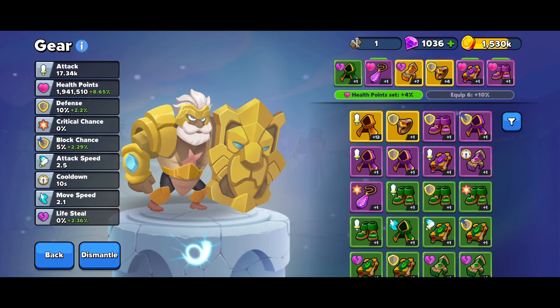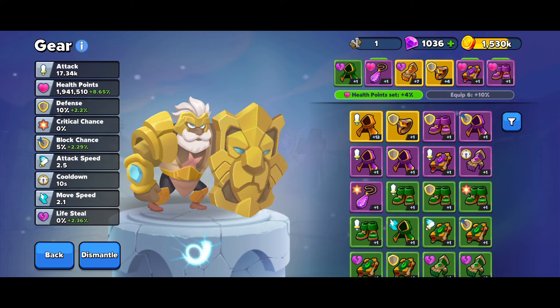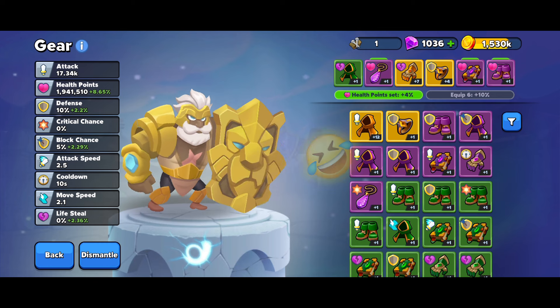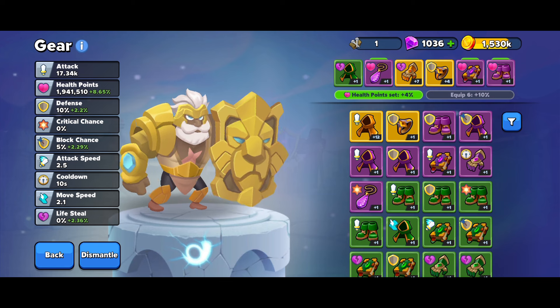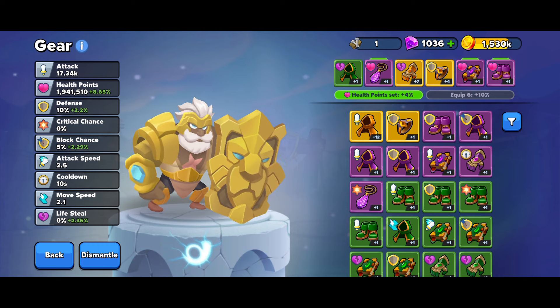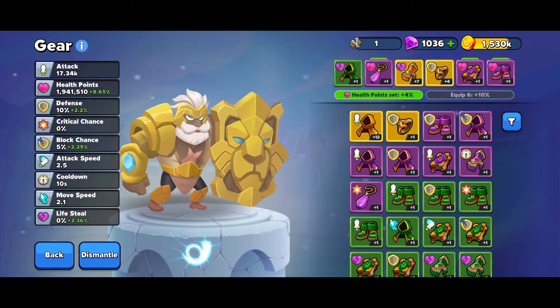Until you have complete sets of six yellow gears developed to level 12 — say six yellow attack pieces or six yellow health point pieces — we can't really rely on firm conclusions. It's still a bit of shooting blanks and testing what works best. If you have anything to share please leave a comment, and if you're interested in this content please subscribe. I'll encourage you to also check out my memberships — it's not expensive and it really supports me in creating more content.